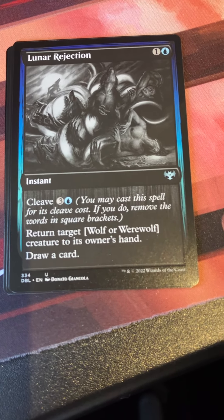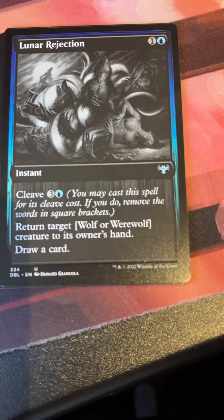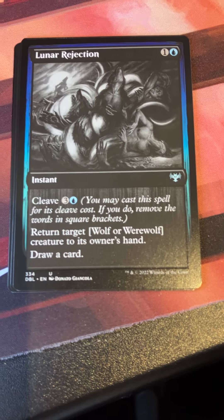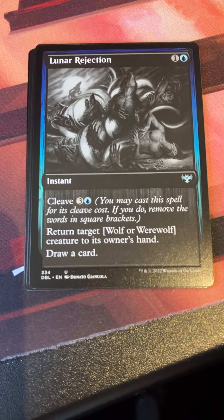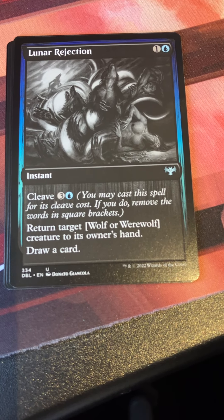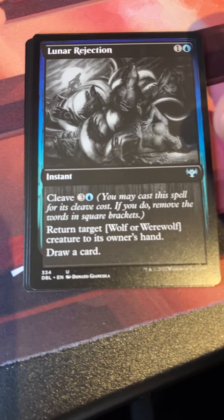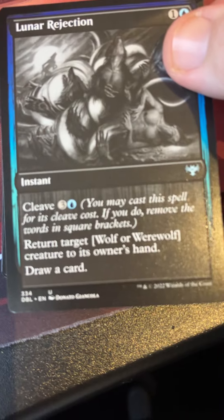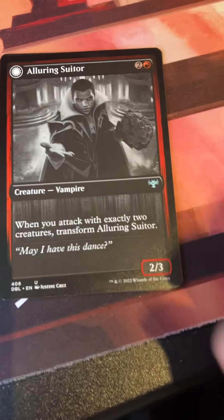Lunar Rejection with cleave — people did not like this mechanic. One in the blue, cleave cost three in a blue. Return target wolf or werewolf creature to its owner's hand, draw a card. If you pay the cleave cost you can ignore the wolf or werewolf restriction. So it goes from a slightly less useful blue bounce spell to a slightly more powerful one. You could reliably play this and just bounce werewolves without needing to pay the upgraded cost.